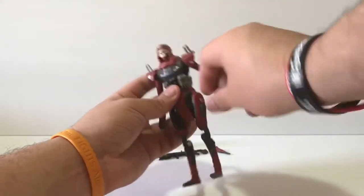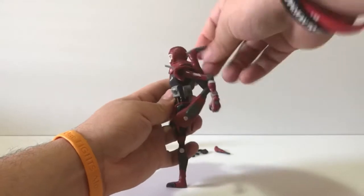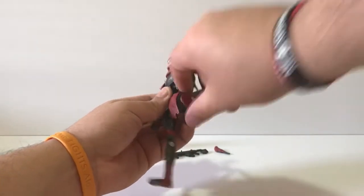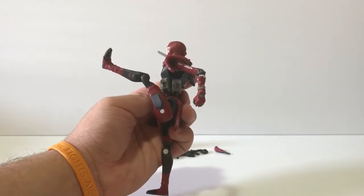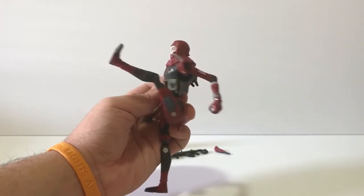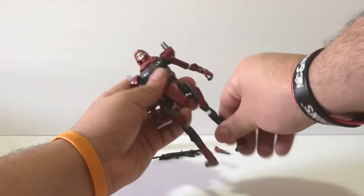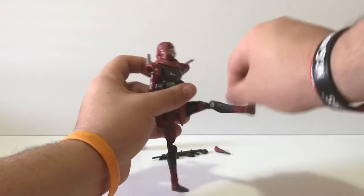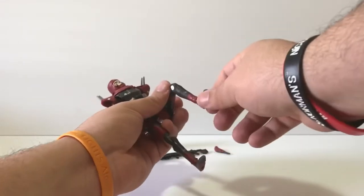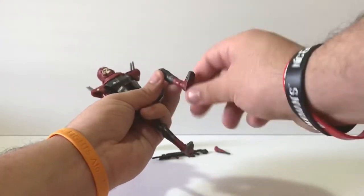The legs can go all the way back — nothing stopping that — and forward, though not as far as Pathfinder. He can go pretty far back. He does have a single jointed knee and can bend a perfect 45 degrees, and that's about it. The foot can go 360 and up and down.